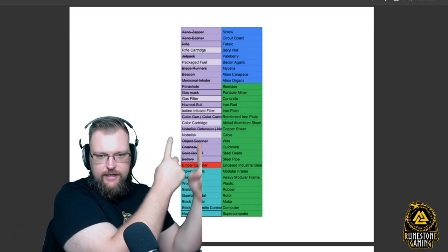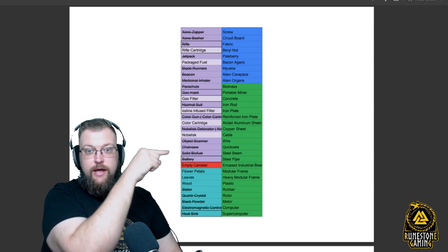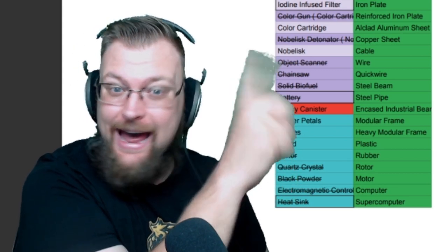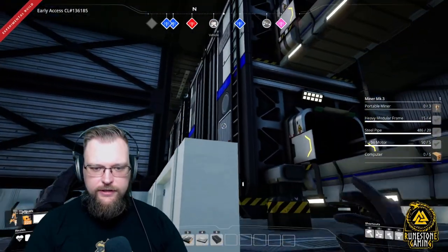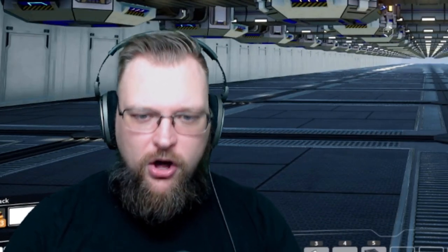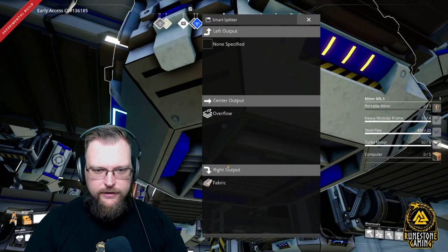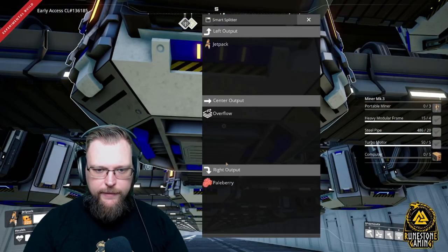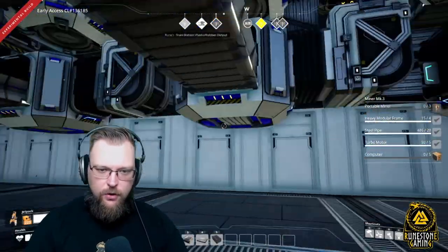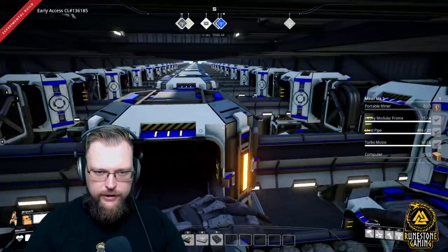This is exactly what it looks like here. Each one of these categories is a new container at a different level — I'll put this down below in the link and you can lay yours out like this. These are the items I thought would be most important to have auto sorted and collected from around the world. You'll have splitters stacked on top delivering the same products: fabric and overflow, berry nut and overflow, pale berry overflow, jet pack. Everything gets organized into right output, left output, and center overflow, then sorted into the containers above.